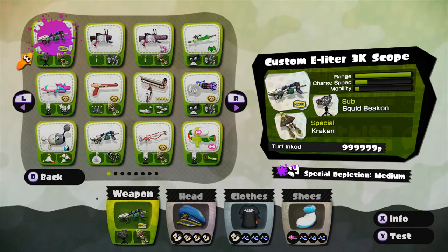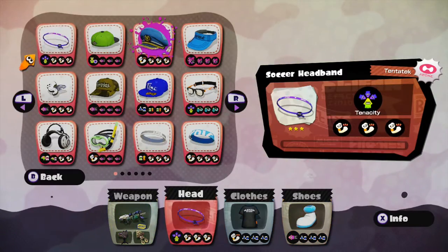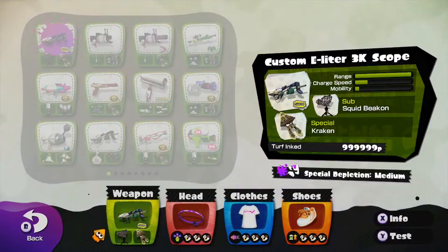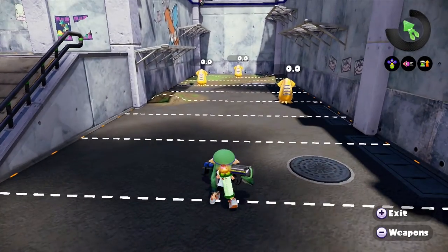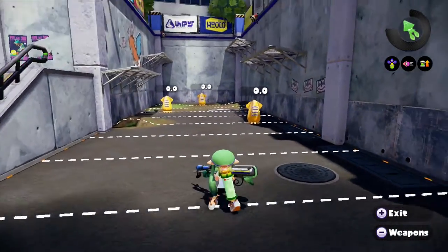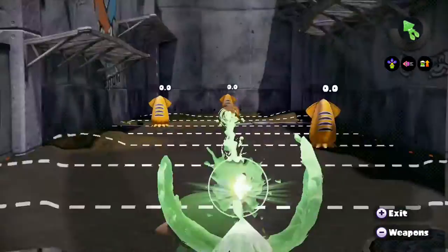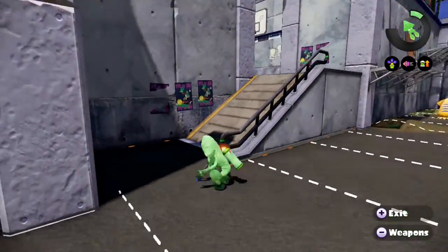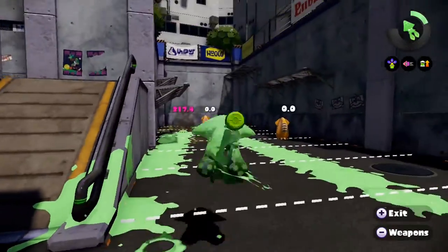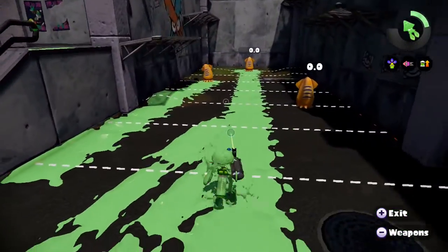Now for the custom variant, which is my personal favorite: it has the Squid Beakon and the Kraken. Don't let the Beakon fool you into thinking it's bad — it's not even one percent like a Kraken Replica. You can keep your distance wherever you want, and if someone tries to rush you and you have Kraken, they're dead.